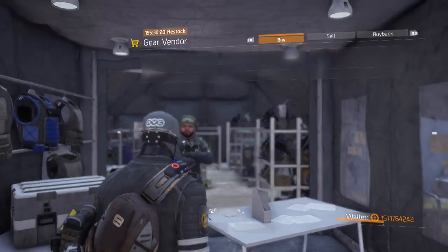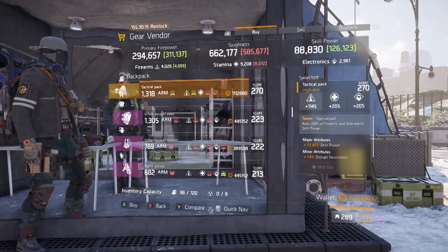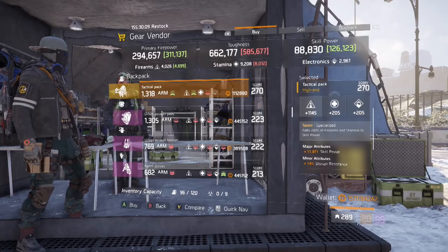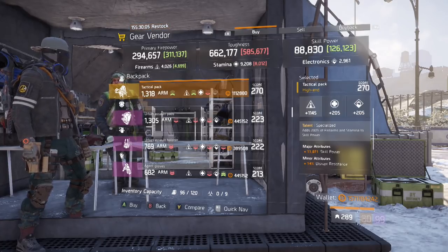Here we are at the gear vendor in Camp Hudson, and the item we're looking for is this Specialized Backpack. It rolled with skill power and disrupt. This is perfect for any five-piece Tech Support or hybrid build. Depending on your build, simply reroll the main stat and optimize it.